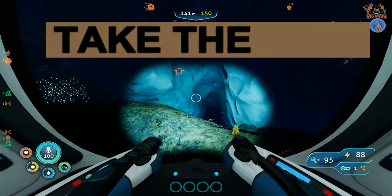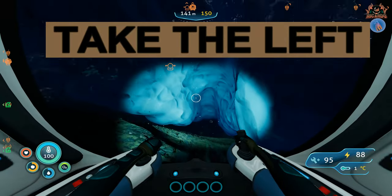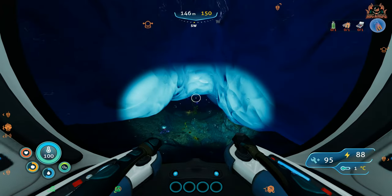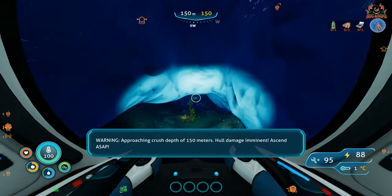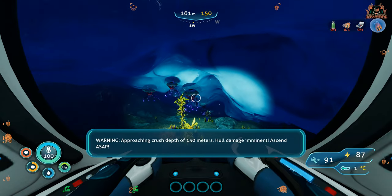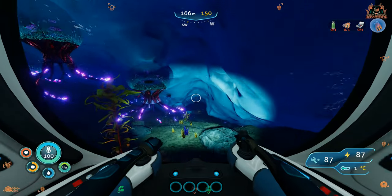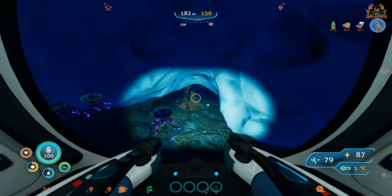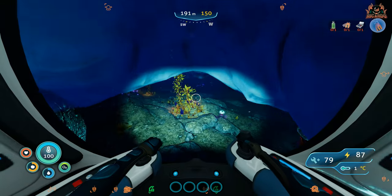When you get to this point things can get a little bit dicey. I always tend to go on the little cave to the left-hand side. If you're in a sea truck without a hull upgrade module fitted, you're really going to be at or exceeding your crush depth and incurring damage. Make sure you've got a repair tool with you.